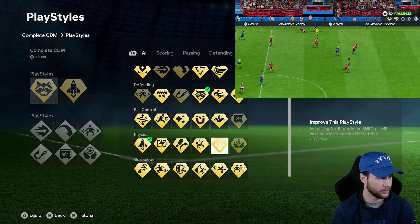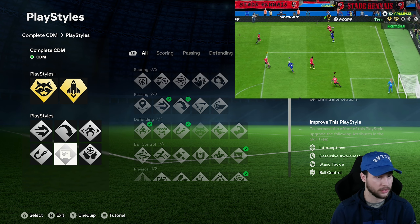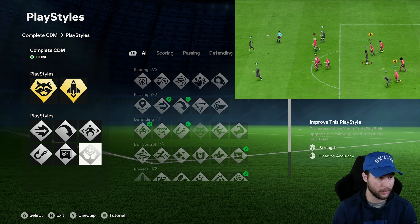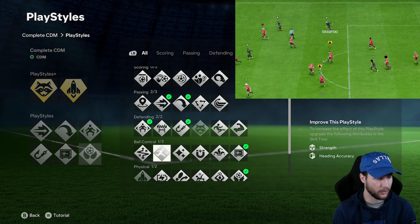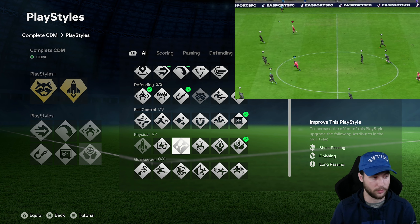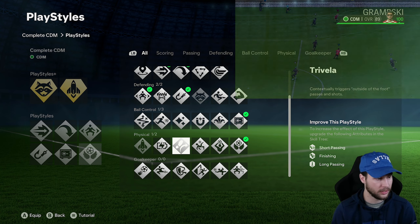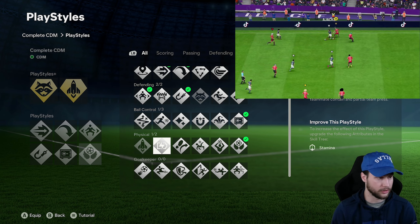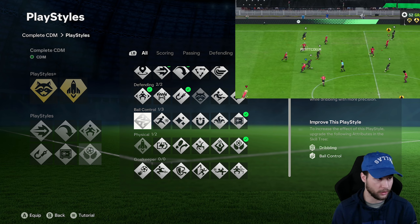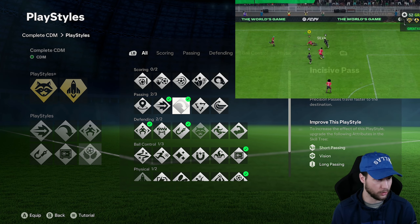You could also try Incisive or Tiki Taka — this build has very good short and long passing. The remaining play styles include Pinged Pass, Long Ball Pass, Jockey, Intercept, Press Proven, and Aerial. I did switch out Aerial a couple of times and tried Trivela just for Trivela passes, especially since this build has a 3-star weak foot to avoid using the weak foot on some passes. There's also Relentless if you want extra stamina, and Technical could be good for a controlled sprint, or you could try a third passing play style.